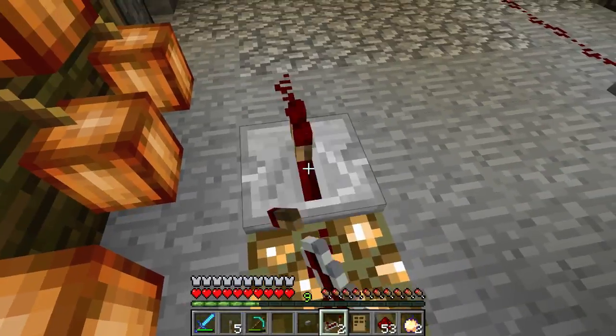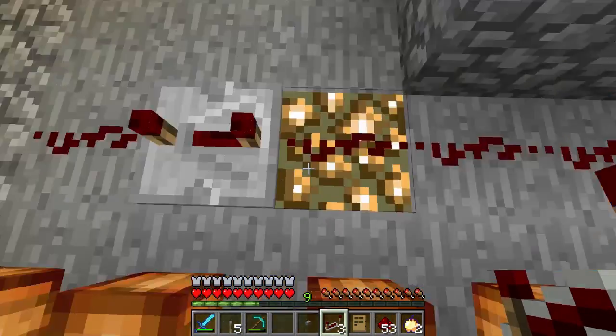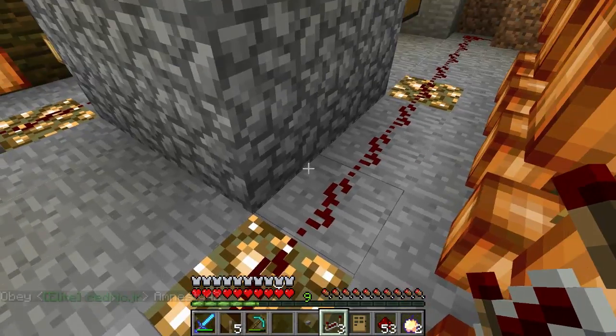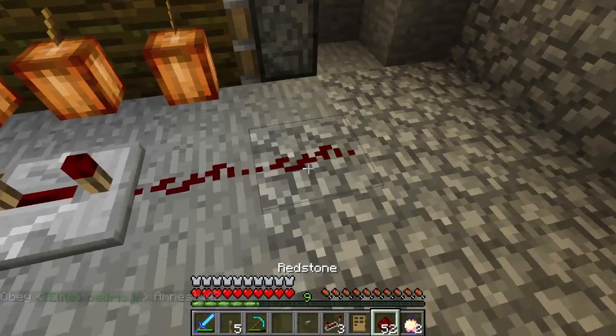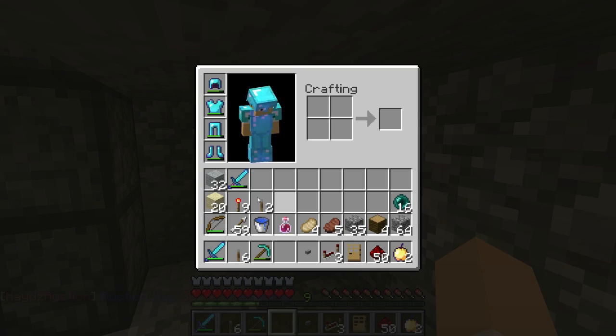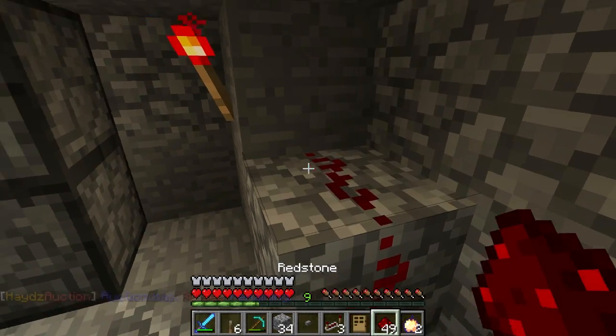The repeater is just for setting a basic timing delay. You could do this with hoppers, with redstone torches, you could do it with anything, but a repeater is a lazy way of doing it — that's putting a delay on it. And you want to bring this up to hit that block right there. Yes we do have a block. So this feeds up into this one, just like the lever would.